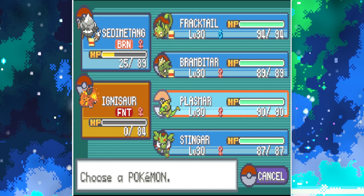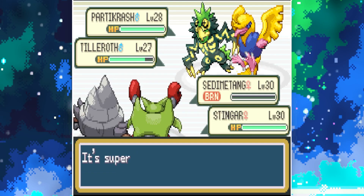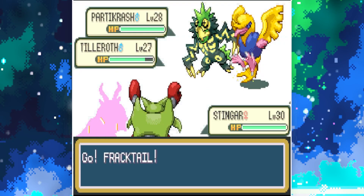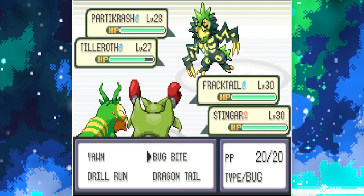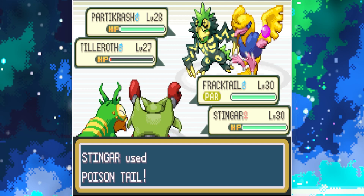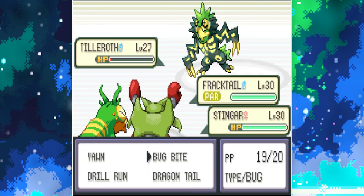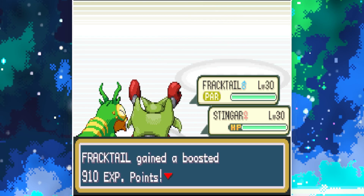I brought Fracktail and Stinga — I'll go Stinga. That's definitely Grass type Tilleroth. Fracktail — go Bug Bite, then Poison Tail. Nearly KO'd, and then it's just you left. That was a lot smoother.